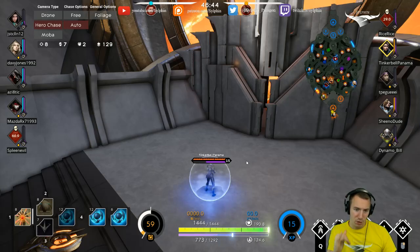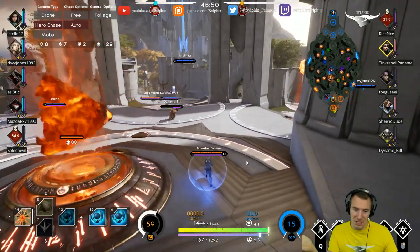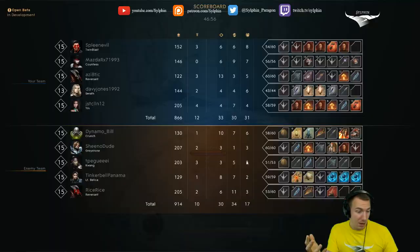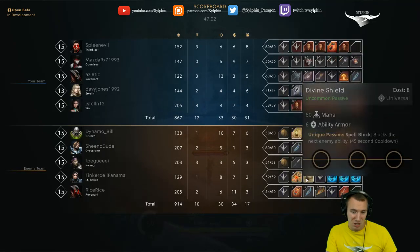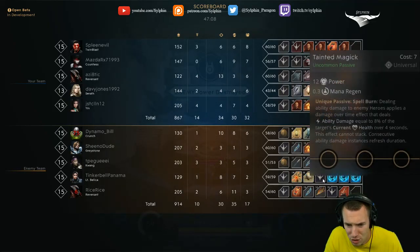Especially on Bellica, I would probably recommend at least three to six CP of health — so 180 to 360 additional health. That really really helps on her. I think I've said everything there is to say. Stasis Gem is fantastic — maybe a Stasis Gem instead. A Divine Shield is an option, but I would probably pick Stasis Gem over Divine Shield.